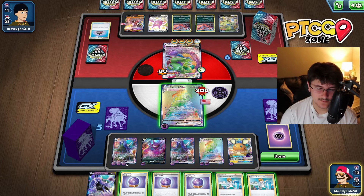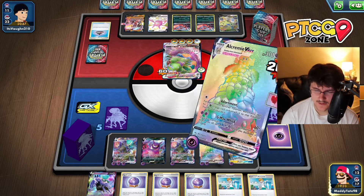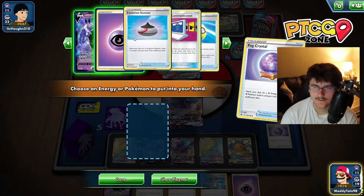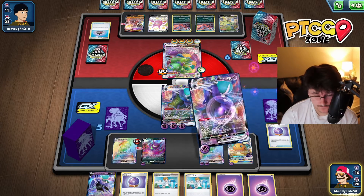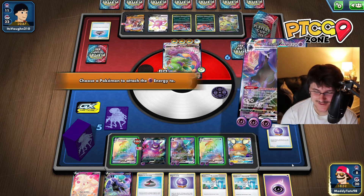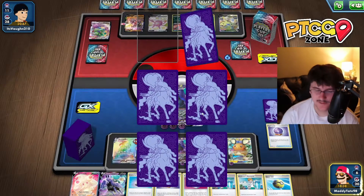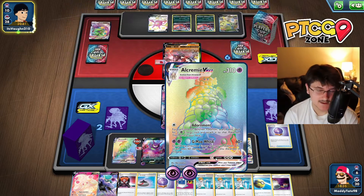How many energies do we have on board? 1, 2, 3, 4, 5, 6, 7, 8, 9. 30 times 9 is 270. We're doing enough to KO. We're comfortable going into a healthy Calyrex. We Fog Crystal twice to grab energies, then use Underworld Door to attach and draw. We go a bit greedy and use Underworld Door once more, going to 6 cards in our deck. Still no Boss, but we go ahead and Max Geist to KO his VMAX. We take 3 prize cards — there's Boss in the prize cards — and we're in a really good spot.